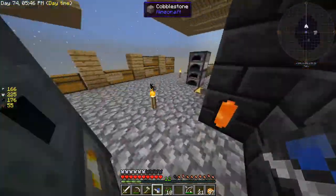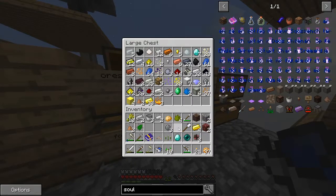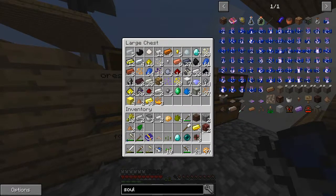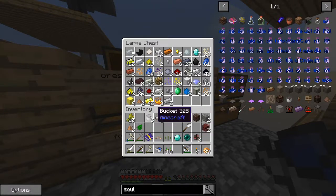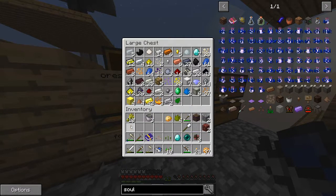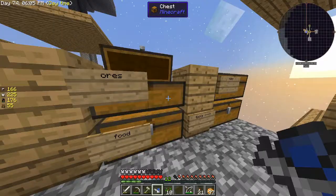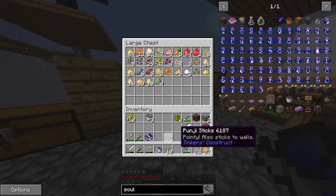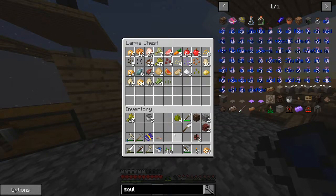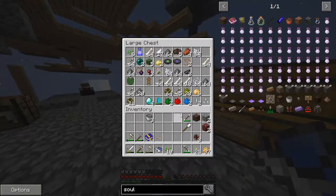Oh, I got some nature essence. I need to drop a lot of this stuff off. Ores — I'm just gonna throw all this in here. And food. And I have no idea what that is.